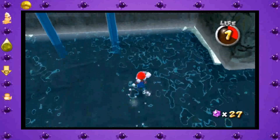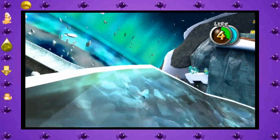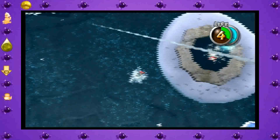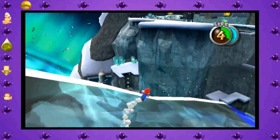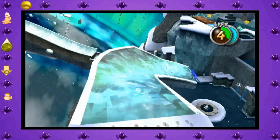Now, the last thing I wanted to say about Running Man is that because the game thinks you're sliding, the only actions you have are run and jump. You can't shake the controller, you can't crouch, etc. So if you could do it in a sliding position you can do it here, but nothing else. Also, jumping will reset the glitch and have you sliding normally.